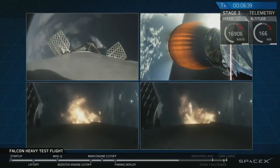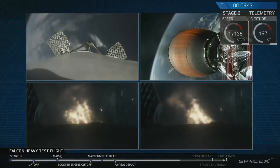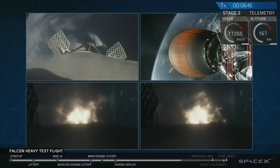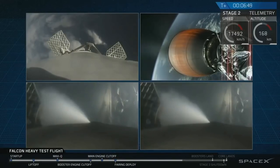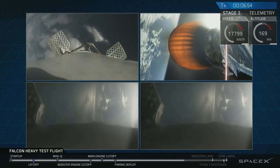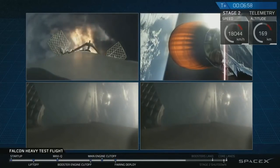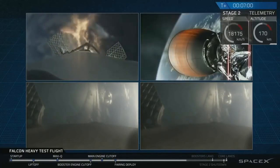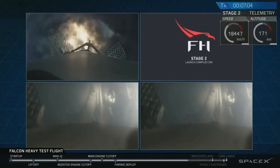And as you can see on your screen, that re-entry burn — the suicide burn — will have been on. Booster re-entry burn has to slow down from faster than the speed of sound. The side boosters' entry burn is shut down. Side core entry burn total. You might hear that the center core in the upper left of your screen is performing its own re-entry burn.